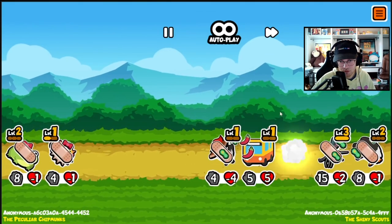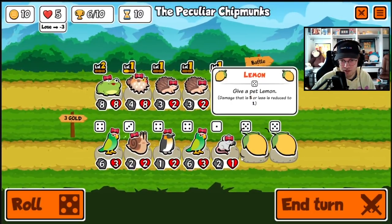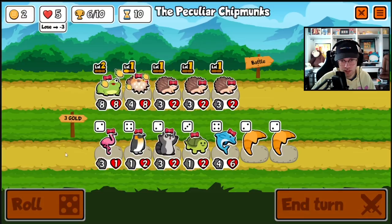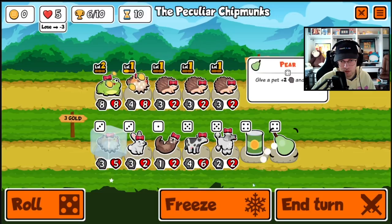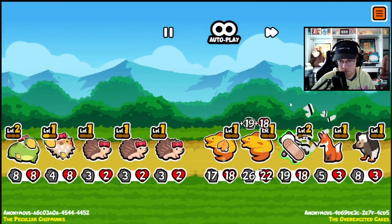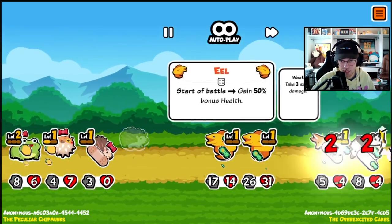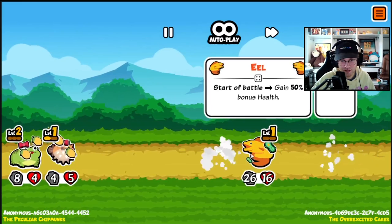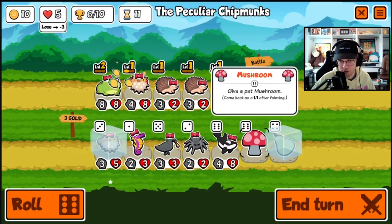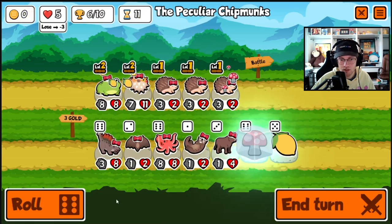Do we lose? Yep. Okay, give you a lemon, give you a lemon as well, and we'd like another blowfish. Pear's pretty good, and then we get mushrooms on the hedgehogs. Everything dies — or maybe not — okay they do die. Our team's so weak, our highest is like an 8-8, but we're still winning.